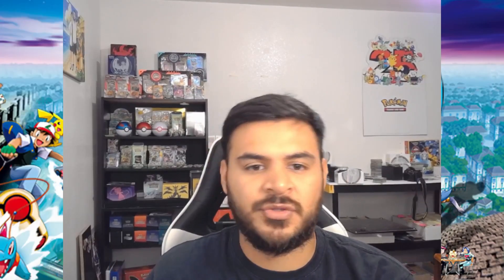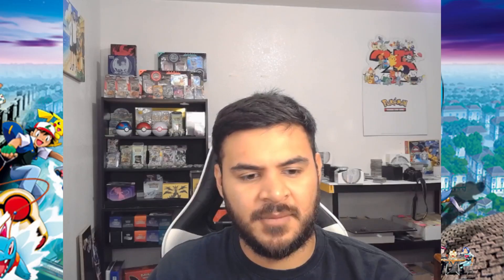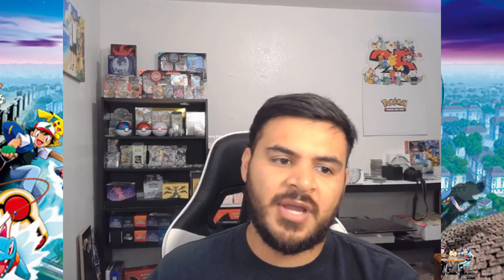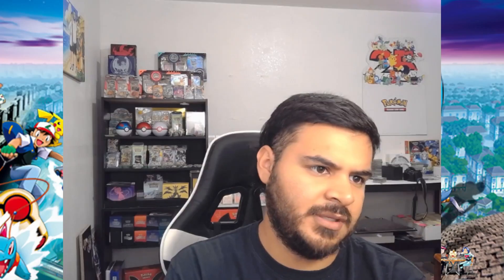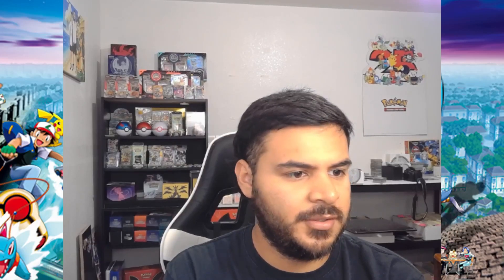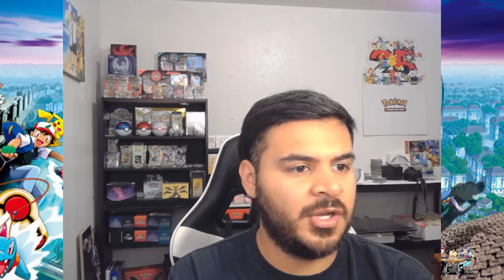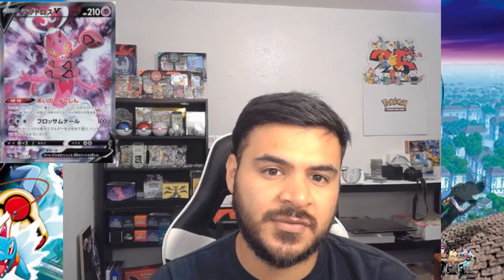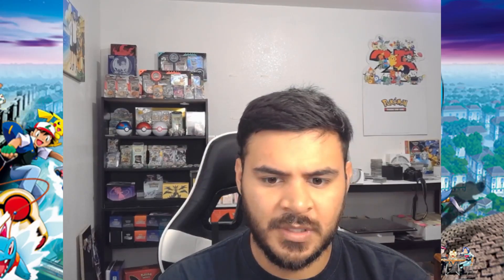One of the other main hitters is the mechanic — the Lost Zone, there we go. The Lost Zone is coming back in this set, so there's a Giratina Lost Zone one, and I think there's also Stoutland and Barbarcle. But before I forget, we also have Enamorus coming out in this set — I'm pretty sure this is the first card of it, correct me if I'm wrong in the comments.